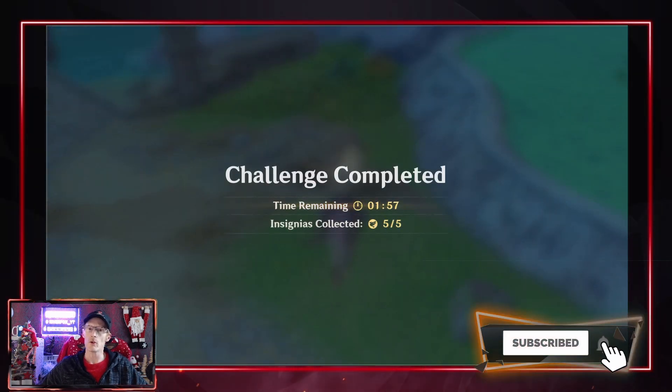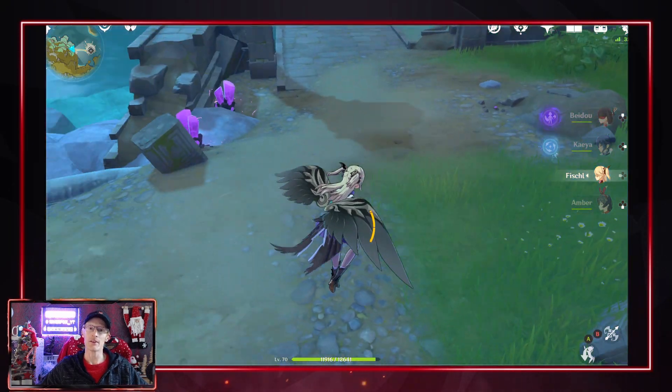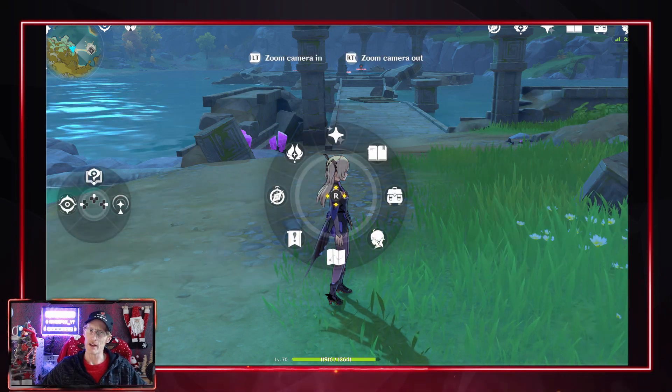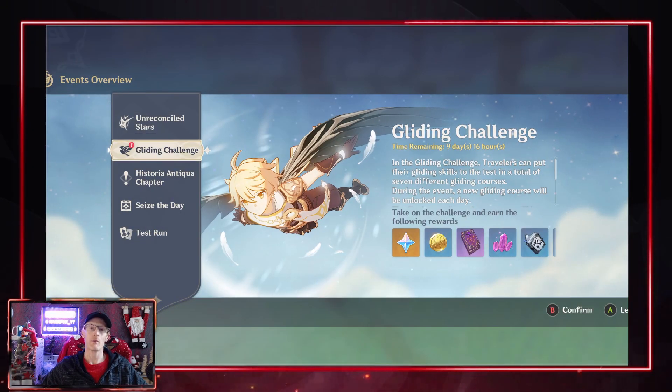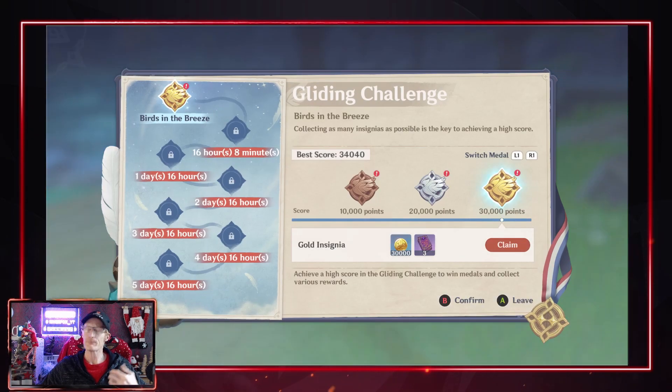One thing I recommend: if you fail or don't reach a boost circle in time and land on the floor, you're not going to complete it. Rather than heading back to the start point, go back onto your map and select the Statue of the Seven. It will act as though it's going to teleport you, and then it will pop up on screen — 'challenge failed, do you want to retry?' Click yes and it will take you back to the statue. Click no and it will teleport you away.